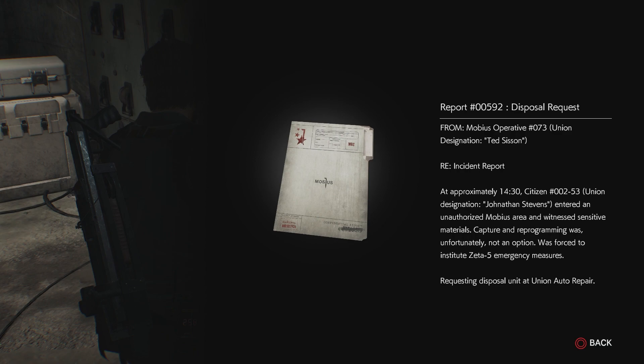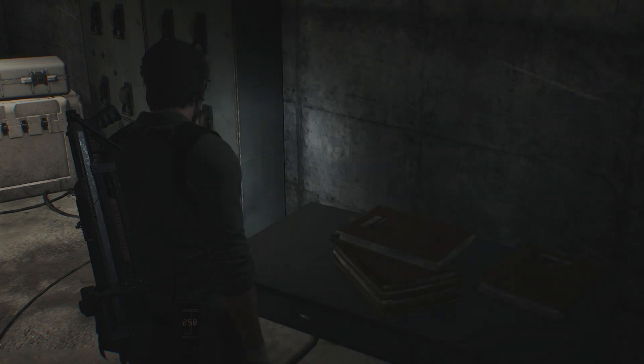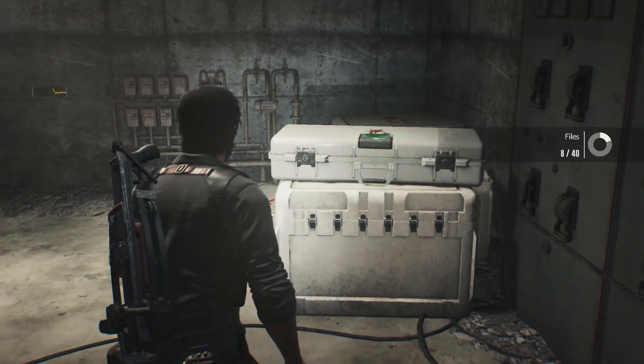There's a report — 592 disposal request from Mobius Operative 73, Union designation Ted Sisson, regarding the incident report. At approximately 2:30, citizen Jonathan Stevens entered an unauthorized Mobius area and witnessed sensitive materials. Capture and reprogramming was unfortunately not an option. Was forced to institute Zeta 5 emergency measures, requesting disposal unit at Union Order Repair. I think that's what we just witnessed with the residual memory.